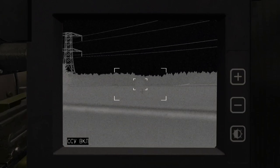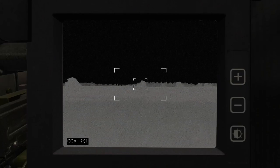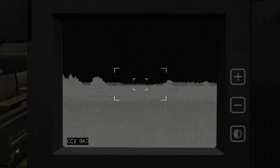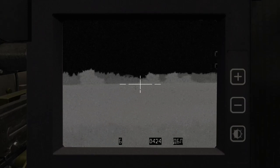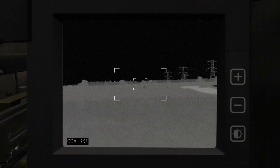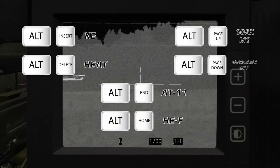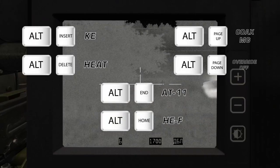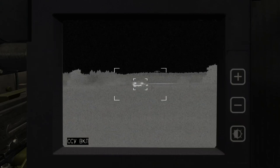Rather than hold down an override key, you as Tank Commander will be using the ammunition selection controls on the TC override. For quicker access and to avoid looking away from the thermal imager display, we recommend using the following keyboard shortcuts. Once you hit one of these commands, you can control the view using the keyboard and mouse shortcuts you are used to.